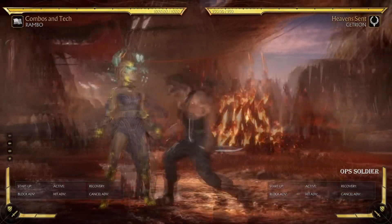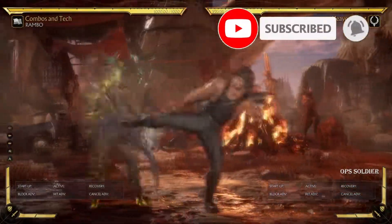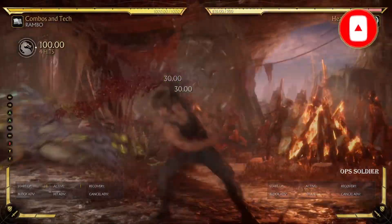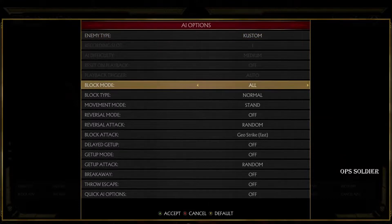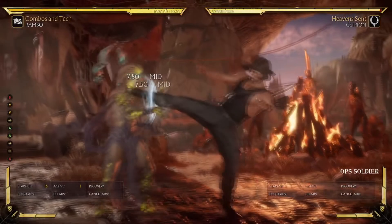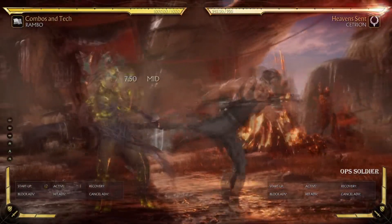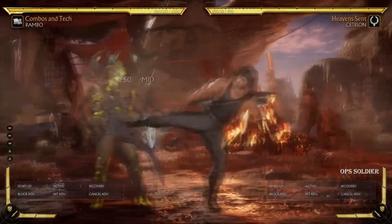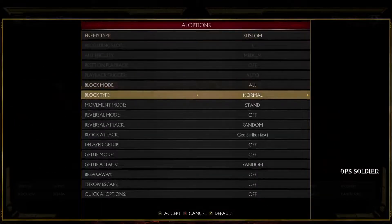I think this is his launcher. You can do like that, and then this is one of his best moves, and you can do like that, right? I press 2 twice — you don't have to, you can just press it once — but I press 2 twice just to make sure I confirm it.